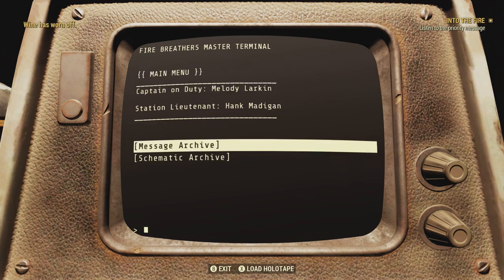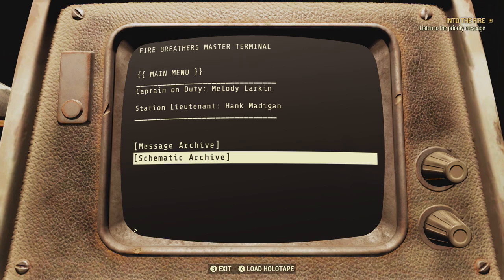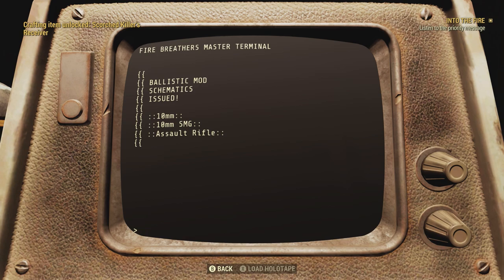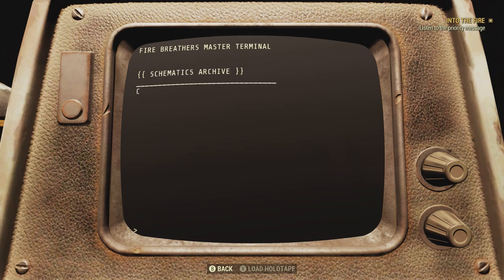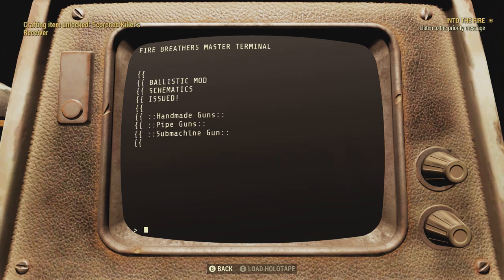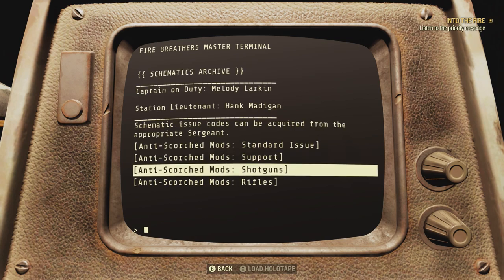Now that we have the three schematics, go down to archive, standard issue. That one they gave you for free — you didn't have to find anything on a body, so that one's already done. You unlock stuff for the 10 millimeter and the assault rifle. Under support, shotguns, and rifles — those are the three we found on the bodies. Unlocked: handmades, pipe guns, and submachine guns. These will all give you usually a 25 to 30% boost in damage to Scorched.